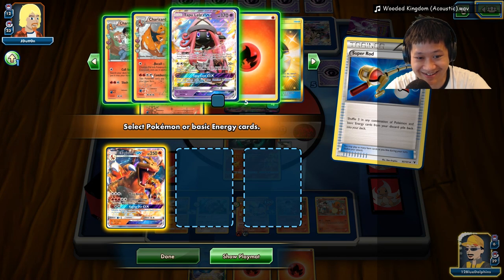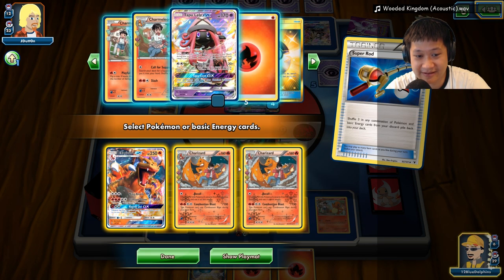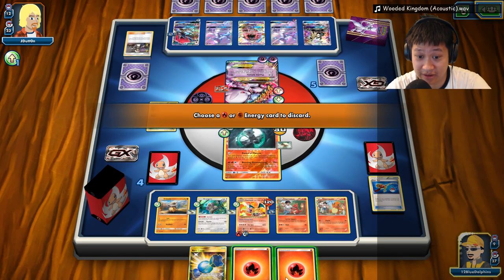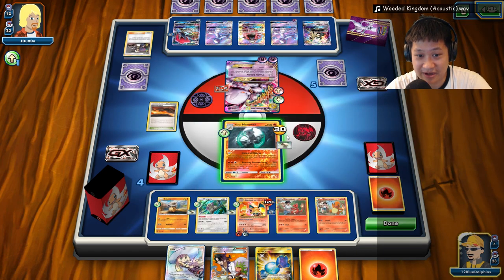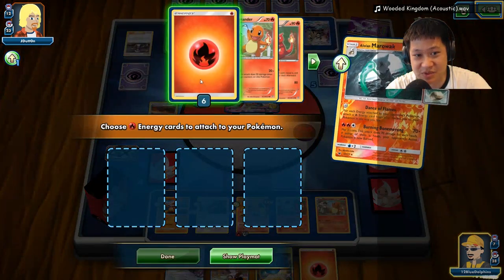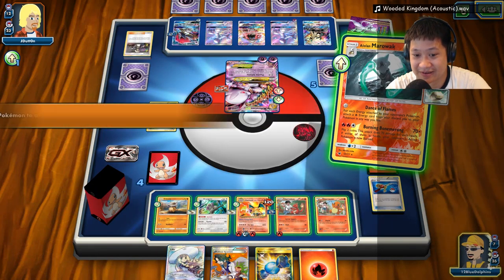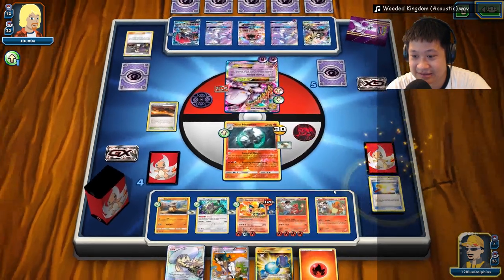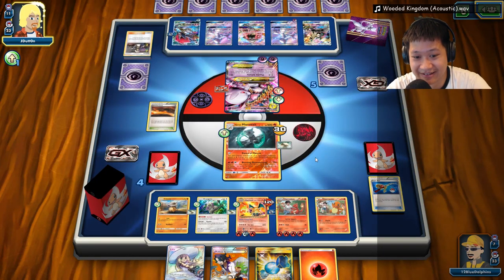Charizard, Charizard, and probably Charmeleon. Oh, I have a Rare Candy — get the Charizards out! I have another Super Rod. I need to pull them. If I Sycamore I'll deck out. Dance of Flames for six energies. You need one, you need everything else. You can actually evolve now. I wish I could Sycamore — it would land me everything, but I'd deck out.